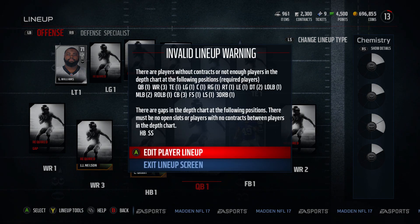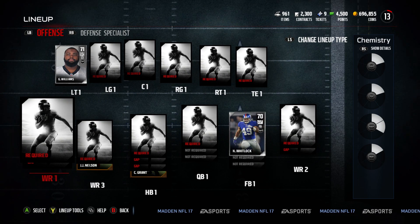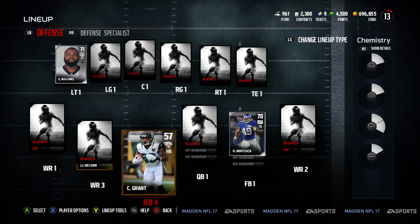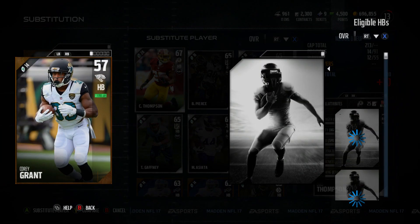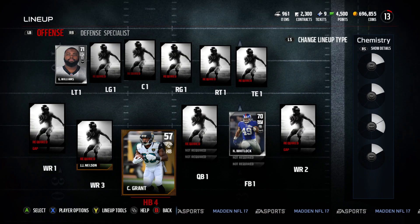I'm going to be putting together the 4-3 defense today. The 3-4 features more blitzing outside linebackers — it might put more talent on the field because you get higher speed linebackers there than defensive linemen. I'll be doing gold players after this, and then once more I'm going to upgrade that gold squad with elites, so look for that in the future.